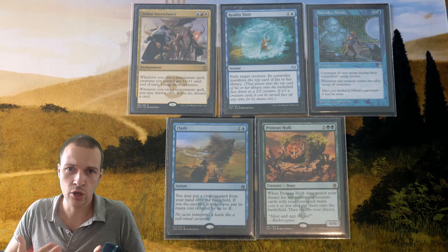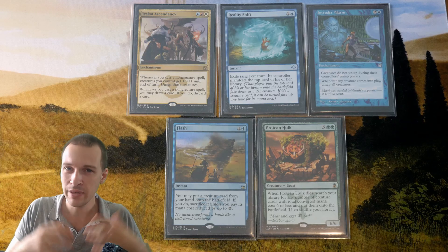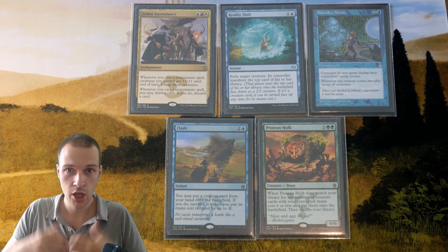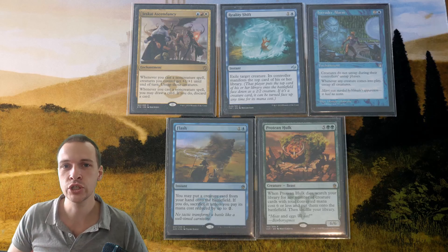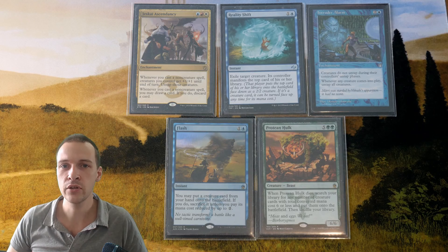So the consistency of assembling Jeskai Ascendancy compared to assembling Flash Hulk is a lot easier. But it demands a setup — one-card combos are more consistent and easily assembled, but they are slower because you need to assemble that supporting infrastructure, while two-card combos are generally a lot faster but less consistent. You need to tutor for two different cards and put them together.